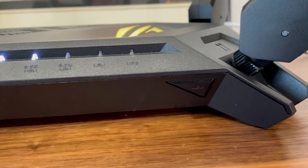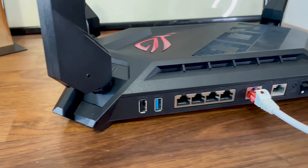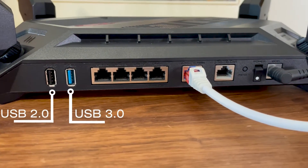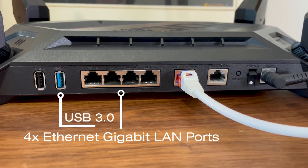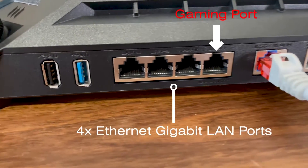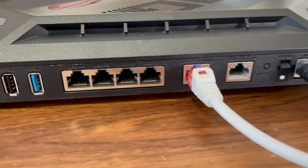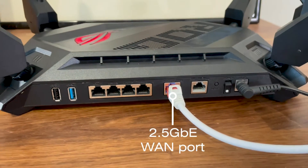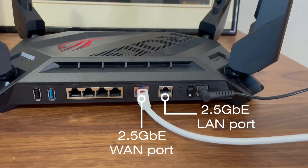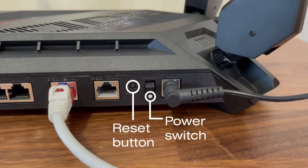A bit lower we can see the WPS and the LED on/off buttons. On the rear side, there is a USB 2.0 and a USB 3.0 port for a printer or storage device, followed by four gigabit LAN ports — and LAN port one is a gaming port, meaning it will receive higher priority compared to other connected devices. Afterwards, we have the 2.5 gigabit WAN port and the 2.5 gigabit LAN port, which can also act as a secondary WAN port. There's also a recessed reset button, a power switch, and a power port.